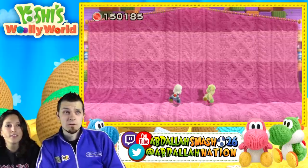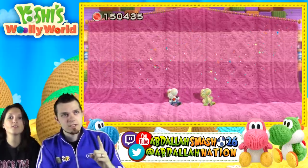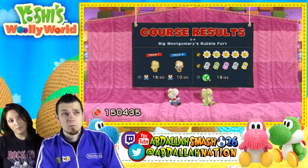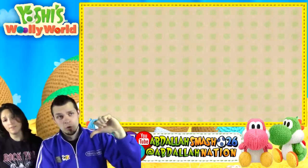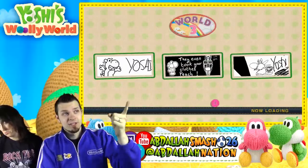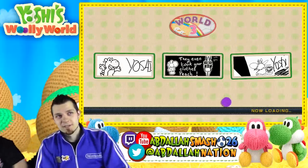What else did we miss? Full health — we missed one stamp and full health. That's like 50% — wah wah. We failed you, internet. No worries though, we'll jump right back in. Yoshi — look at that hand-drawn Yoshi, that's hilarious. That's pretty funny — and that one's pretty good too. Good times.